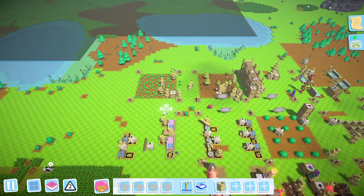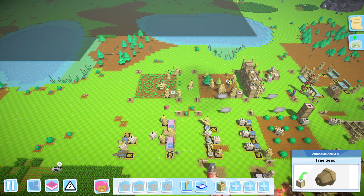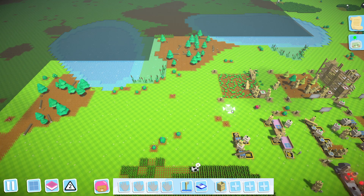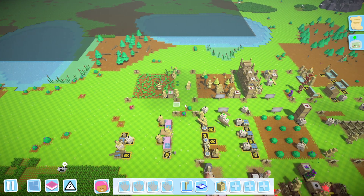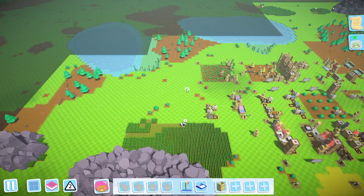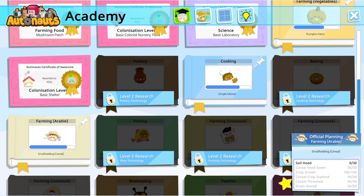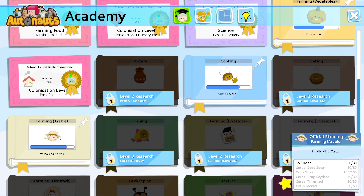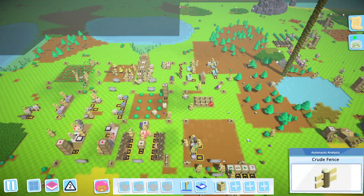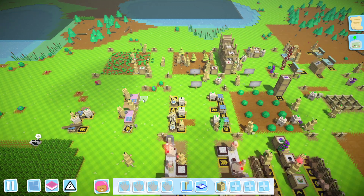Wood is still lacking a bit behind but hopefully it will start to catch up now that we have our tree farm working. The first thing I want to do this episode is move our cereal over to here, and also try and see if I can figure out how to hoe some soil and what difference that does, since that is something I haven't checked out yet.